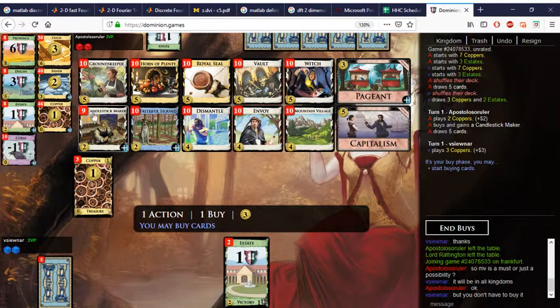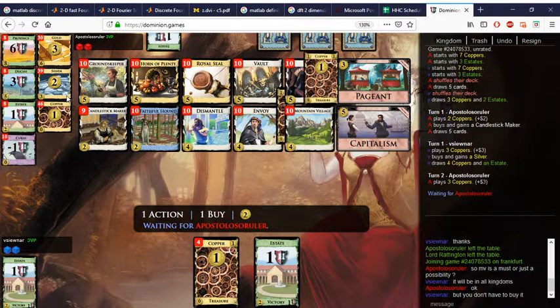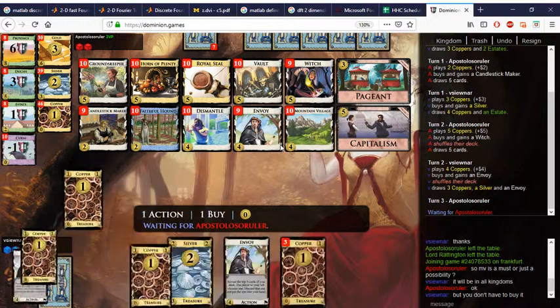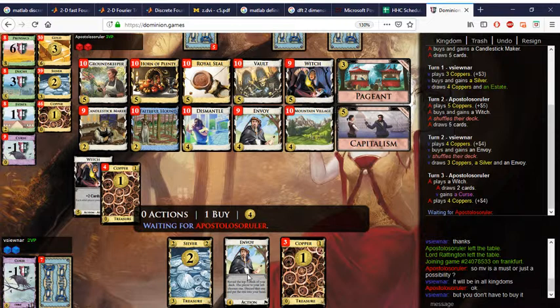Okay, here we need a Witch. What do I get — a Silver? This could be an Envoy. One option is something, could also be Dismantle — I don't like the Dismantle. Let's try the Envoy and see where that goes. We already have five in hand, this is incredible honestly. So now we'll get the Witch.